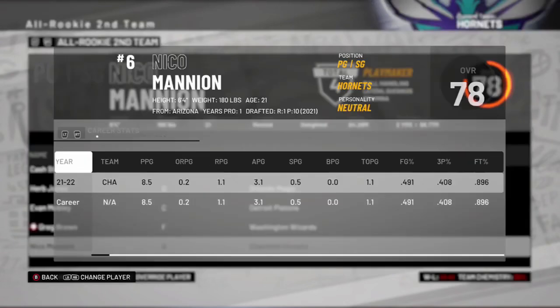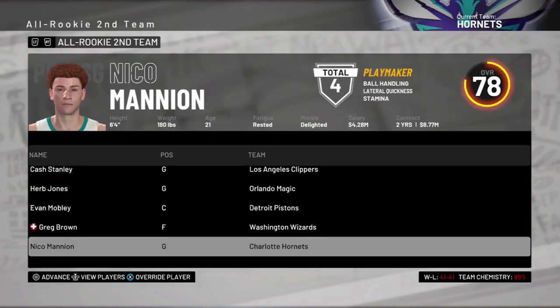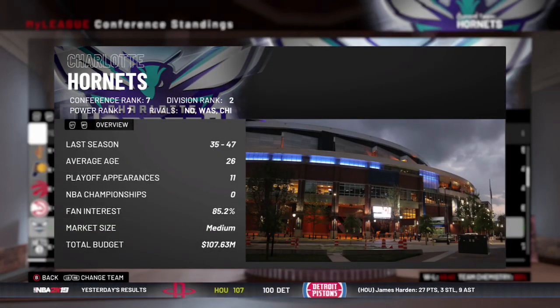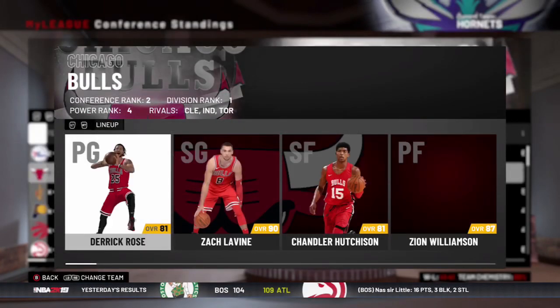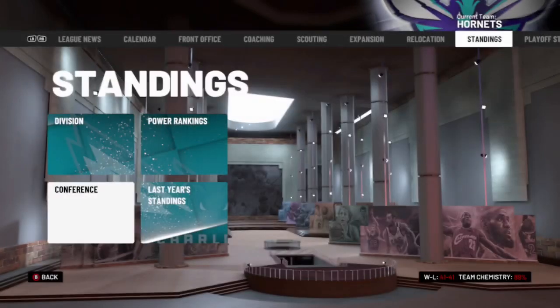Nico was on the All-Rookie second team, coming off the bench. Not the best season off the bench — he did shoot very efficiently, but just not putting up great numbers. That's fine, he's a rookie. He'll be learning from Mike Conley, who is a great mentor. Conley can play defense, is a great passer, can score the ball — just an all-around good point guard.